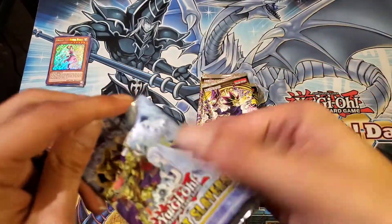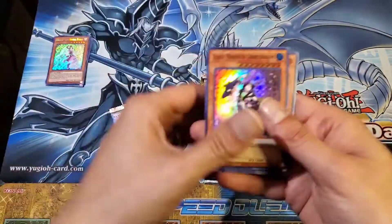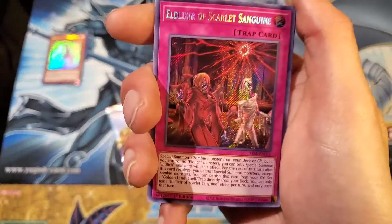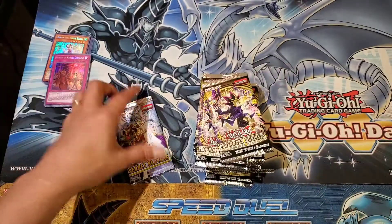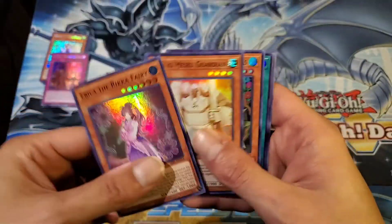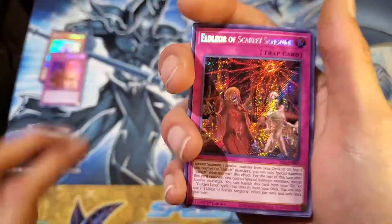Next up in the Secret Slayers — we probably used up all of our luck in our previous box opening when we did four boxes of Toon Chaos and got two Collector's Rares: Elixir of Scarlet Sanguine — very nice. And our final pack of Secret Slayers, can we see a Golden Lord? I doubt it, but you never know. And another Sanguine — very nice!